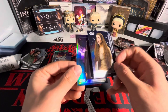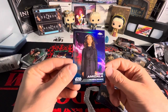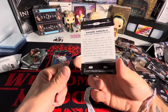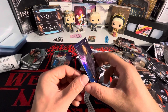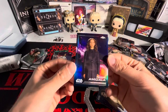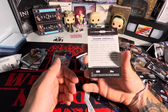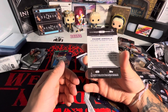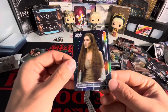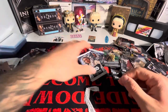We got a Leia Organa here. We got a Padme numbered out of 199 - let's go! That's what I'm talking about, she does have cards in here. Padme Amidala - also known as Jane Foster. We love to see that. We have a Princess Leia here - this is cool, I like that.